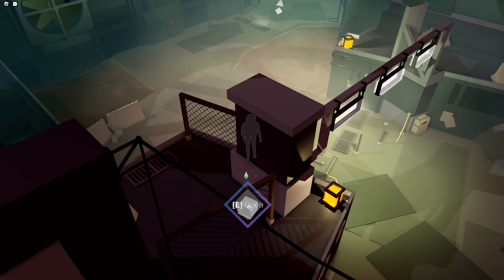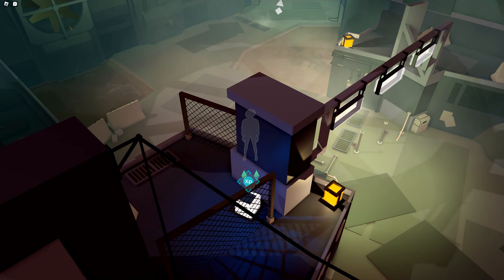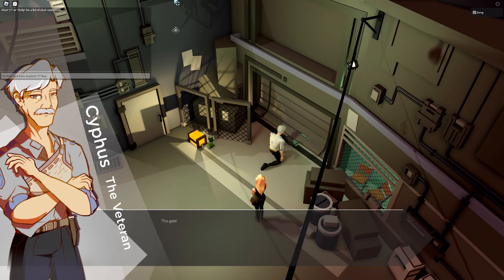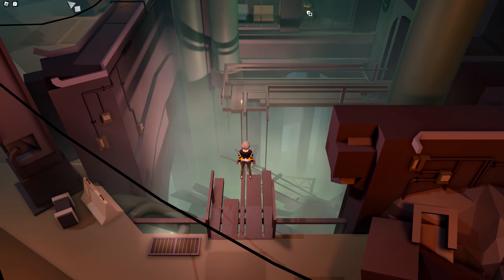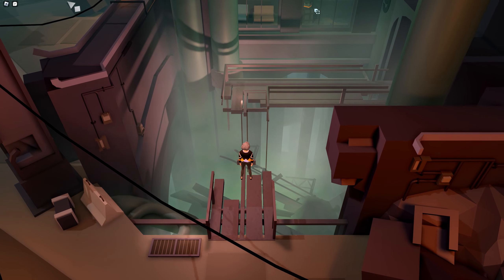Continuing on the path you'll see another chest. Just walk up the little slope and you'll be able to reach it. Once you meet up with Cypress again you can see the Neon Knights logo up on a wall. Standing here you can see a little crate far out and another number.